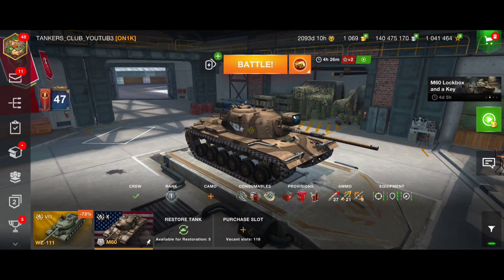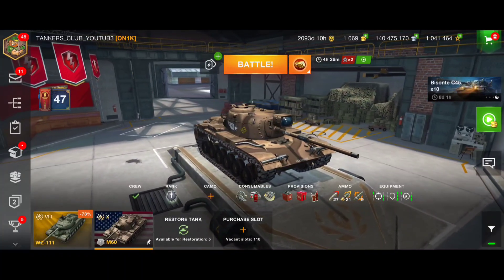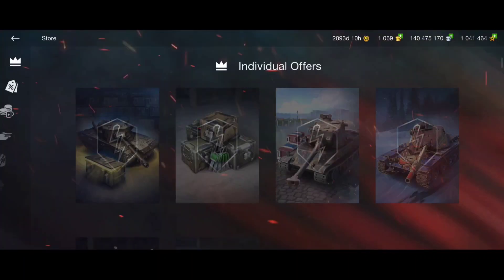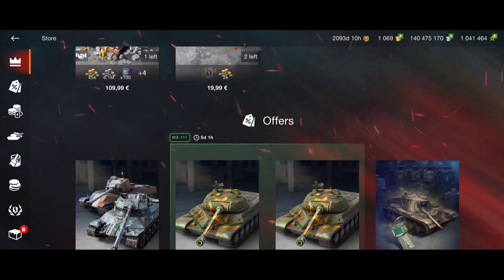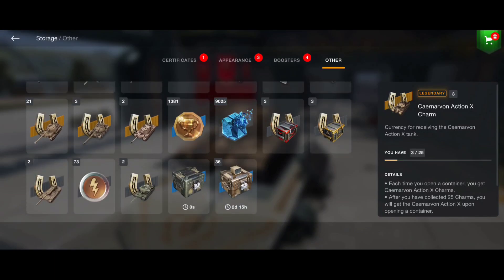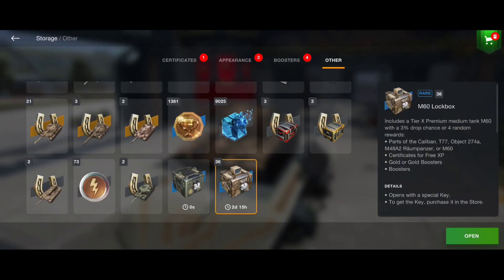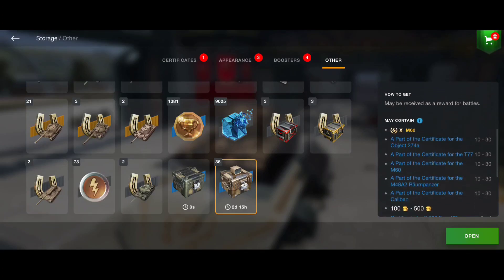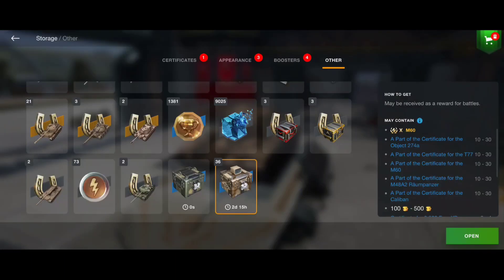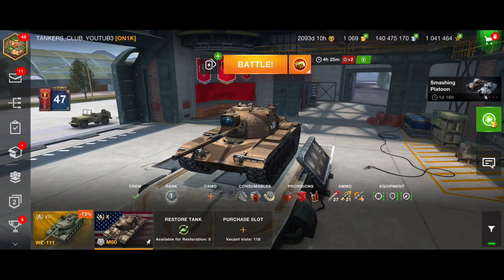Hello tankers, welcome back to the club. In this video I'll be talking about the M60, the tier 10 American premium medium tank. This vehicle is currently available in the store, or you can buy keys for lockboxes from the store. The lockboxes have a 3% drop chance to get the M60. I'll link my M60 lockbox opening in the description so you can form your own opinion.